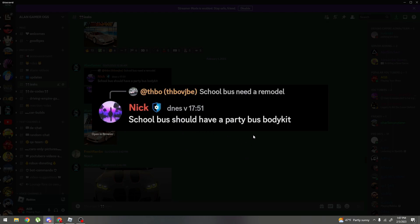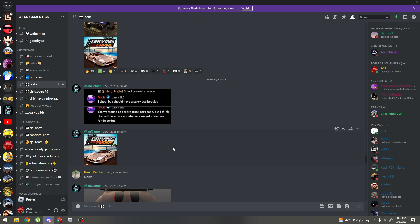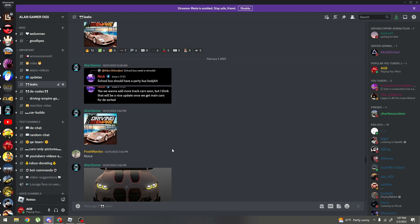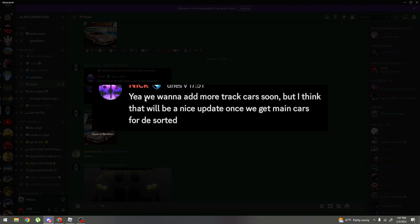Now here we got something from Nick: 'School bus should have a party bus body kit.' He is absolutely correct — we need some mods and body kits for the bus, like with huge wings. I'll put a picture on screen. Nick also says: 'Yeah, we want to add more track cars soon.'